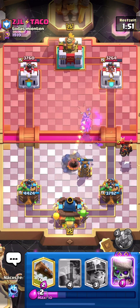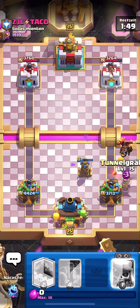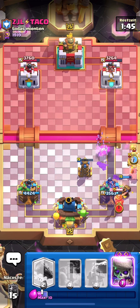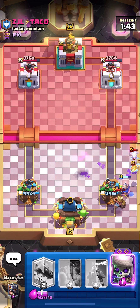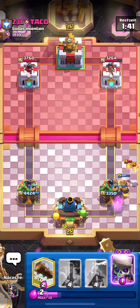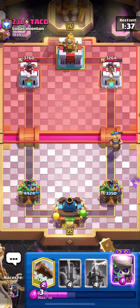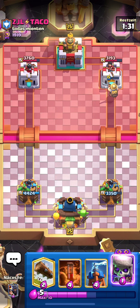I'll go Little Prince because I know he's gonna go for the Skeleton Dragons, so Little Prince and Tesla will take them out. I'll Miner here so I don't take too much damage from the Lava Pups. It seems like he's playing Lava Miner — a really annoying matchup but winnable, though a bit annoying.